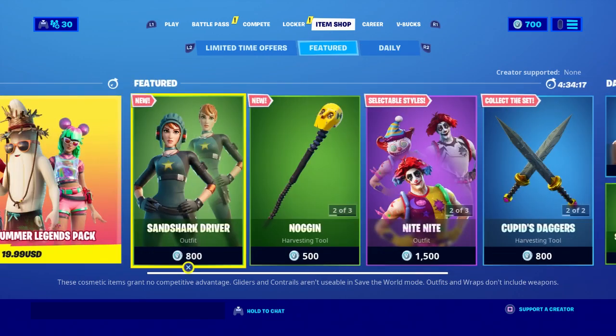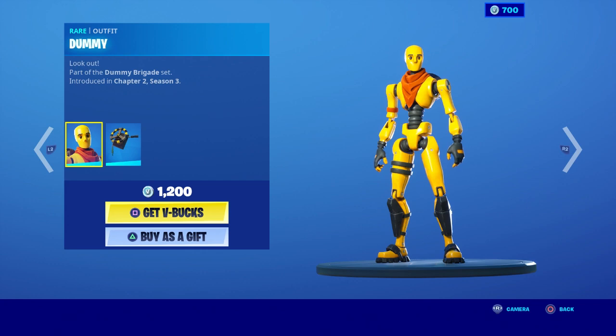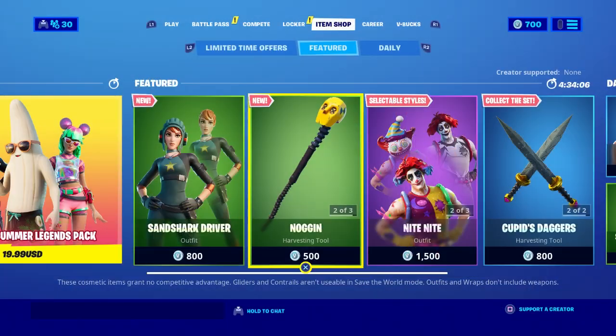So the first thing you want to do is basically select the skin that you want. For example, I'm going to select the dummy. And as soon as you select the dummy, the next thing you're going to do is hold to chat.